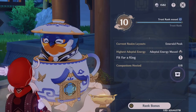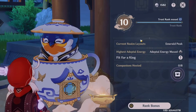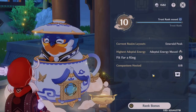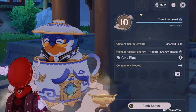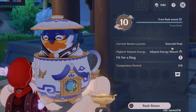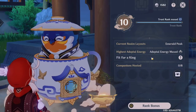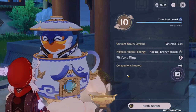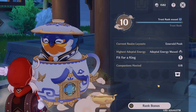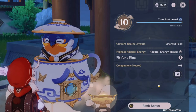When you first start out, your Trust Rank is most likely to be really low or at zero. In the Trust Rank page, there are multiple places here. The first one is your Trust Rank, which is located up here, how much left you have to increase your Trust Rank, the layout that you are in, the Adeptal Energy which I'll talk about later, and the companions that you have. Currently, I only have Paimon in mind, so I don't really need any Friendship XP there.